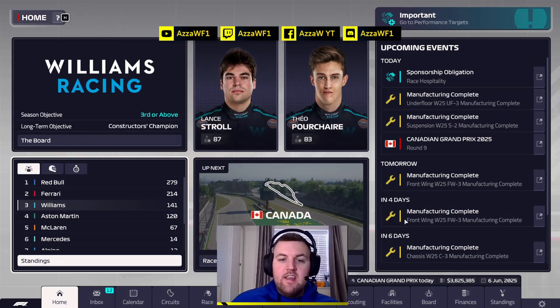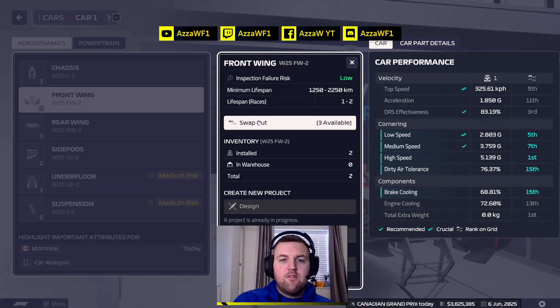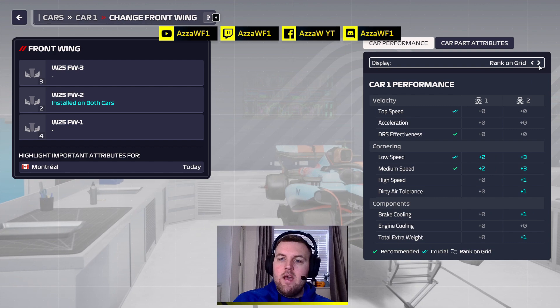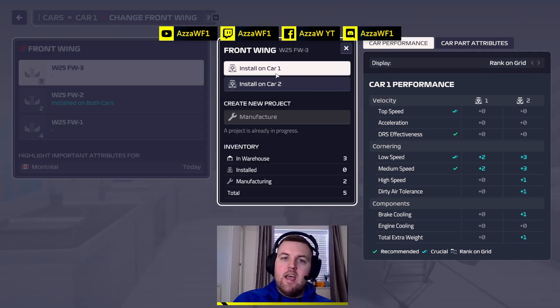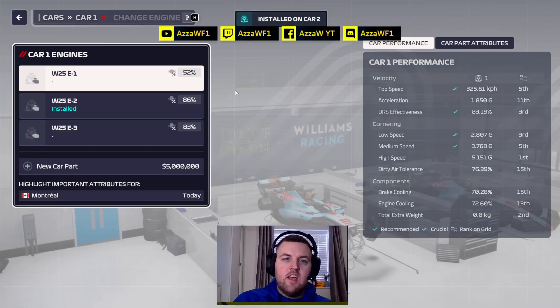It's back! It is Season 3, Round 9, and we are moving on to Canada. We've had a decent run recently — we had a bad start to the season with no money for upgrades, but we are currently P3 with 141 points. Aston Martin chasing us down in P4 with 120. Ferrari in P2 with 214. We do have a front-wing upgrade, and it definitely looks a lot better — that's going to go on very nicely as we get set for this session.